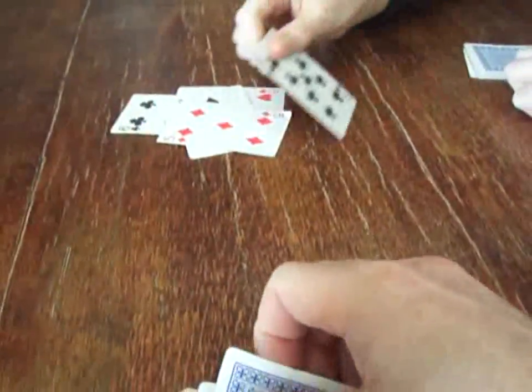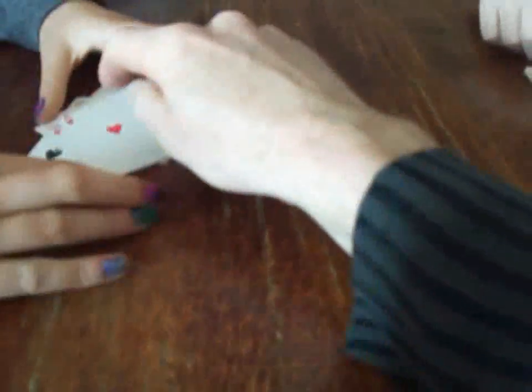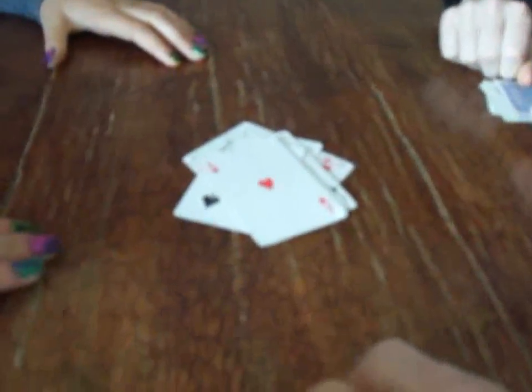Here we go, looking for a picture card. Lots of cards — there's a queen, which needs two, followed by an ace. One, two — it's a jack, and there's no picture card.